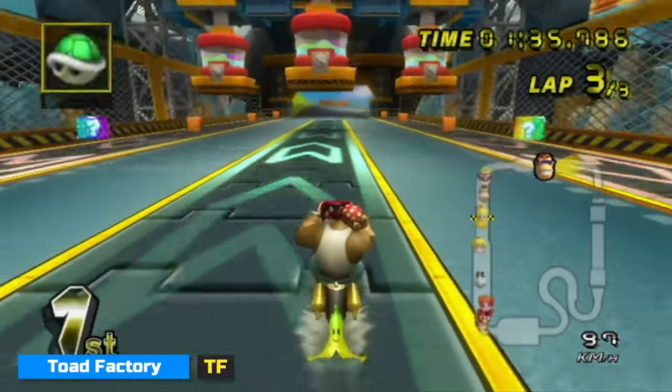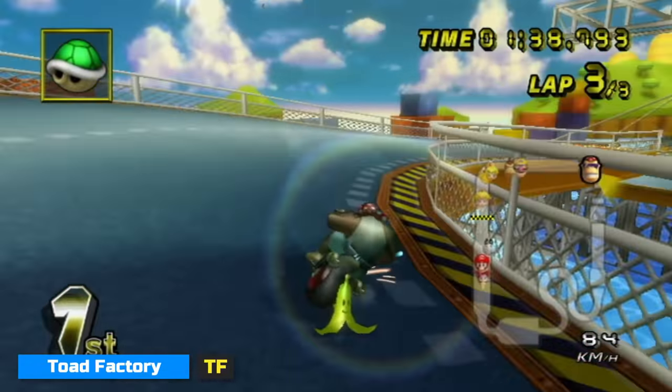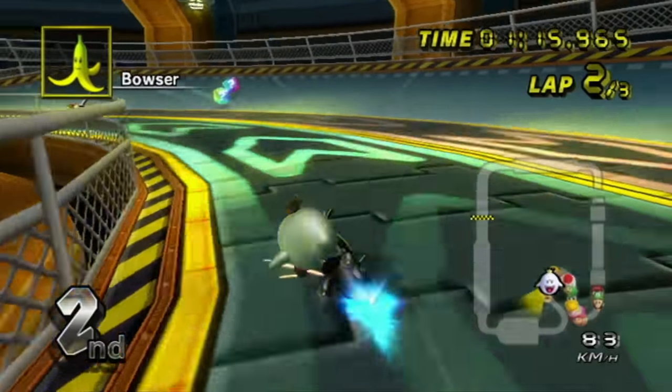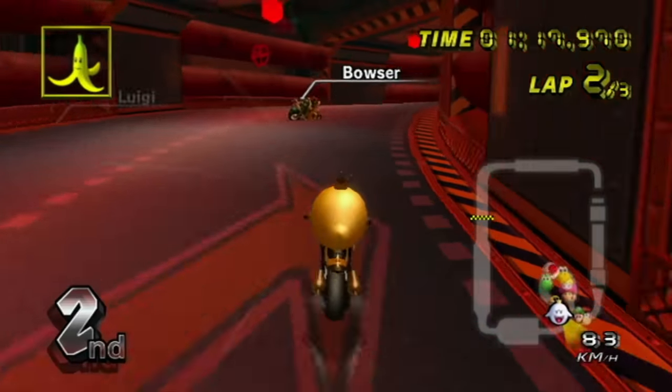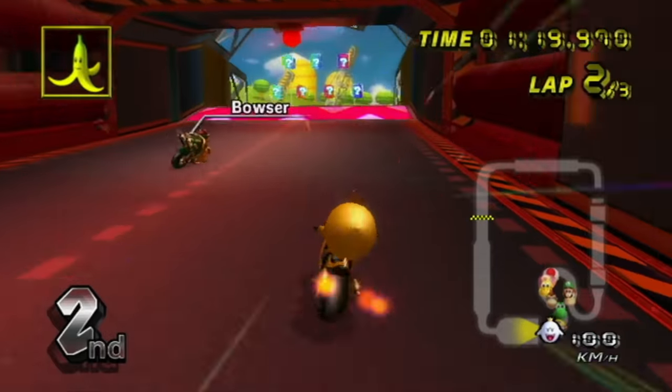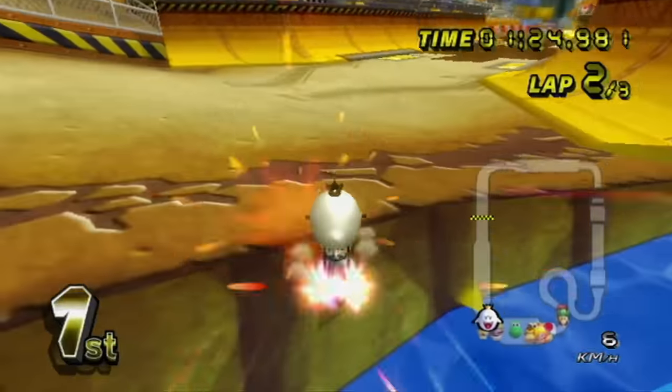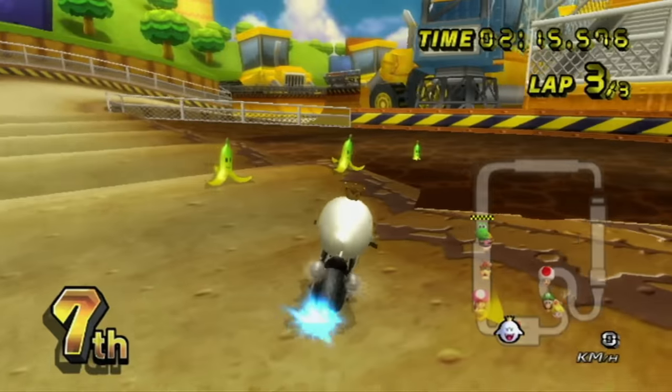Toad Factory has a lot of trap spots. The second turn after the stompers has a railing that could hide a banana pretty well. After that, like I said in the example, is the red room, where traps are very common due to the chain between the item set before the conveyor and after the red room. Some higher level players will block the cut as well, giving them a nice break if they make the shortcut shroomless.